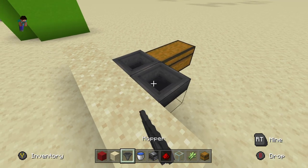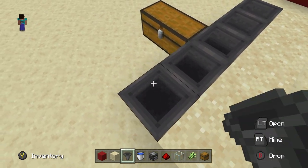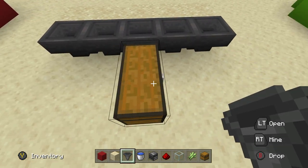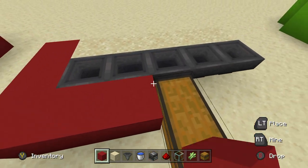You want to place hoppers going into the side of that double chest, just like that. Make sure you have these hoppers going into them all, and make sure that when you throw items on the outside it will also funnel into this chest right here. You can build up around the outsides just like this.